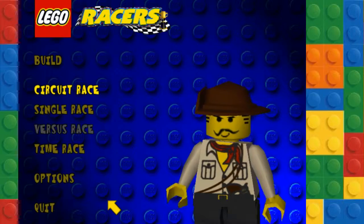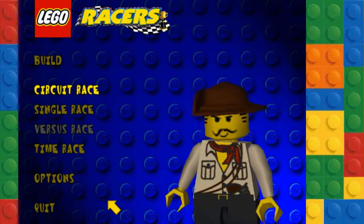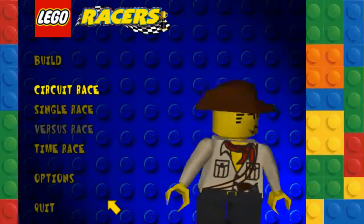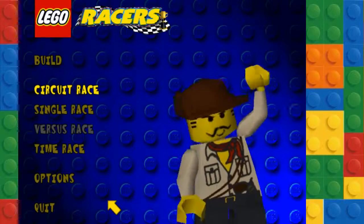Hello and welcome to this Let's Play of LEGO Racers. In the last episode, we built a brand new car, losing Basil the Batlord's car set. In this episode, we're taking on this guy in a cowboy hat.